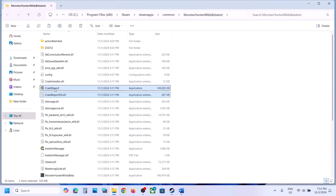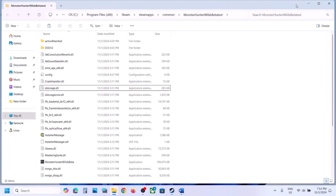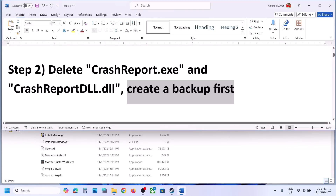Now go back to the game installation folder and delete these two files. Once deleted, you can launch the game and check. If you face any kind of error message, you can put these two files back to the game installation folder. For many users this has worked, so you can try this and then check.